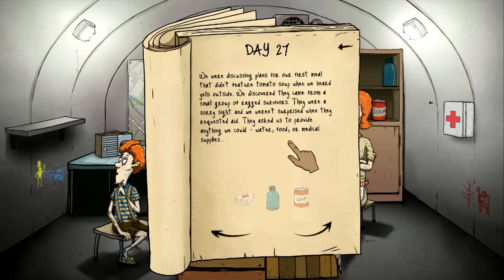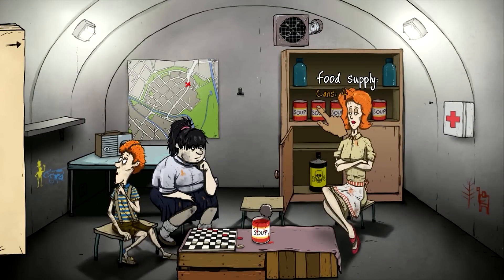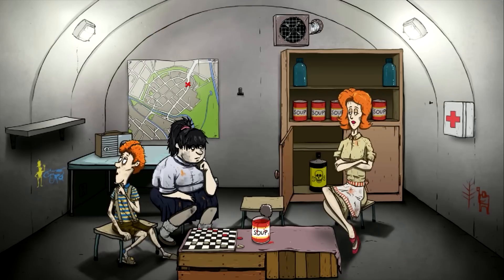We were discussing plans for our first meal that didn't feature tomato soup when we heard yells outside. We discovered they came from a small group of ragged survivors who requested anything — food, water, medical supplies. Let's see what we can spare — 2.5 and 4, I think we can spare a can of food. So let's give them some food. Good karma.